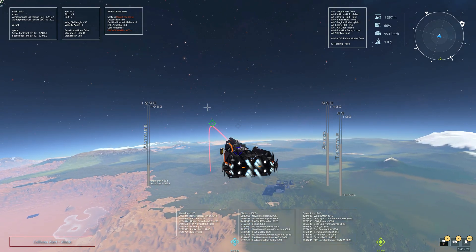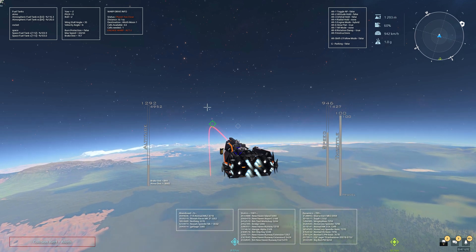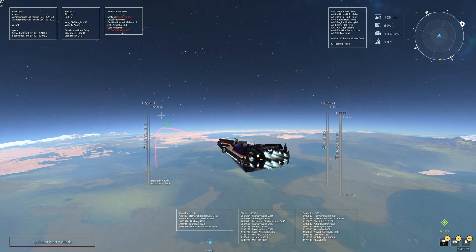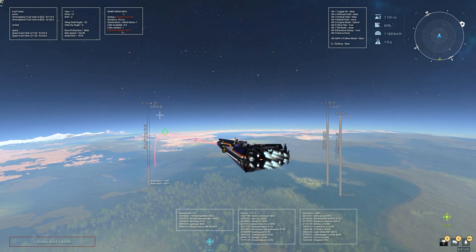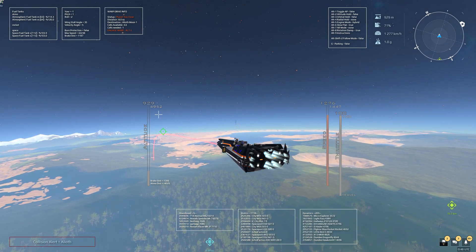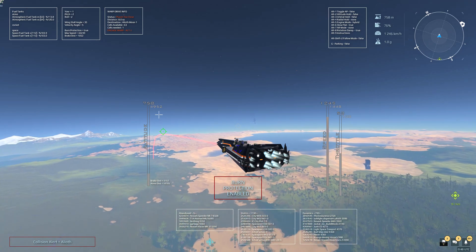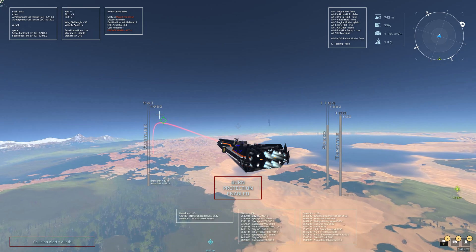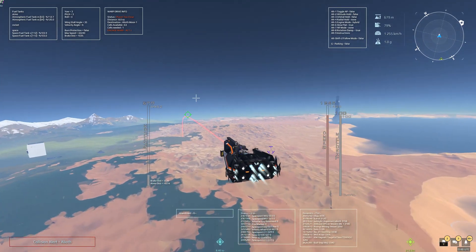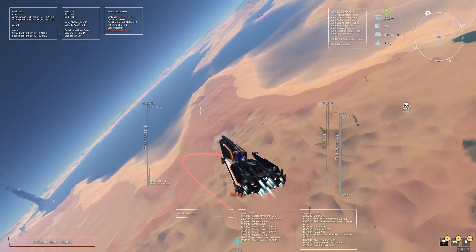When flying manually, one key feature is automatic throttle protection for those of you who build overpowered ships that can burn up in an atmosphere quickly. As you approach the burn speed — around 1447 in this case — the autopilot will automatically take over, interrupt your throttle, and control it to prevent you from burning up. It won't just brake or slow you down; it'll keep you going at high speed but under the burn speed. It won't prevent you from crashing if you fly straight down — it just controls speed.